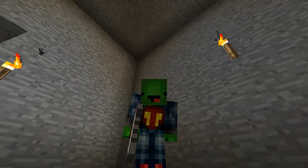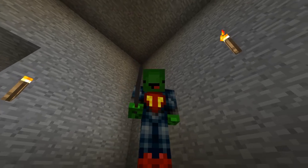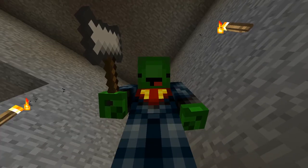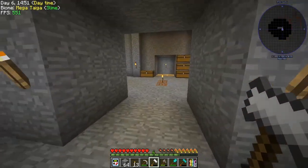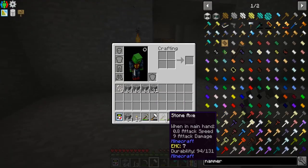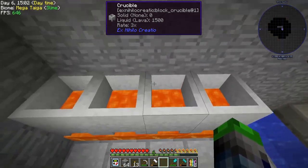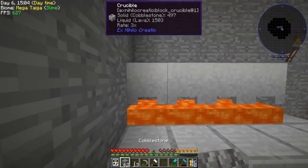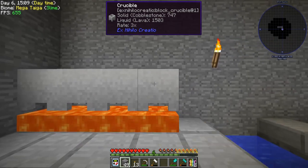Hello guys, welcome back to another episode of Stoneblock. We are down underneath every stone piece in history, underneath the world, surviving down here doing stuff. I made three more crucibles and they all have 1500 lava in them. I'll go ahead and add a little bit more stone into each of them.